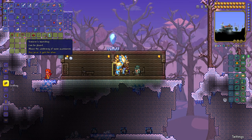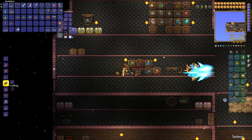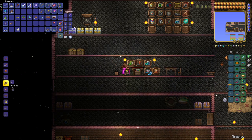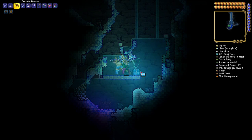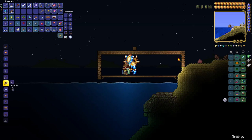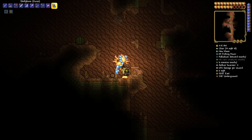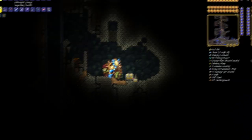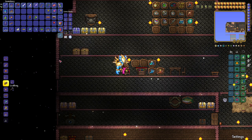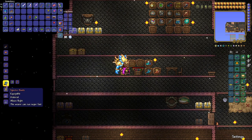We're going to set up the Tinkerer's Workshop back in my other world and continue from there. Now that we've got our Rocket Boots and our Tinkerer's Workshop, the next thing we have to make is the Spectre Boots. To do that, we need Rocket Boots combined with either the Hermes Boots, the Sailfish Boots, the Flurry Boots, or the Dune Rider Boots. To get Flurry Boots, find an ice chest in the snow biome. Sailfish Boots are fished up from any body of water in a Wooden, Iron, Pearlwood, or Mithril Crate. Dune Rider Boots are found in a desert chest in the underground desert biome. Hermes Boots are found in a gold chest in the underground or cavern layer. We've decided to use the Hermes Boots — take them with your Rocket Boots, head over to the Tinkerer's Workshop, go to Crafting, and there you go — there are your Spectre Boots.